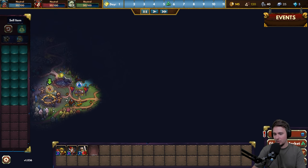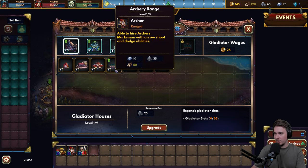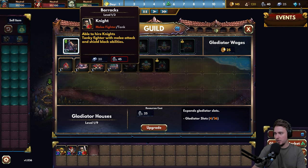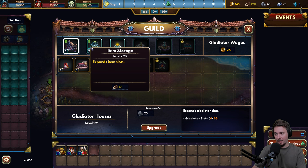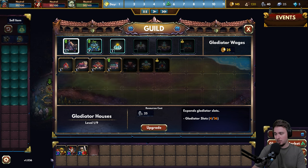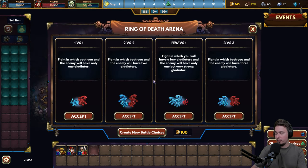Let's jump into some fighting. We still have guild to manage - the Tavern lets you hire special types of gladiators: knights, berserkers, archers. We can buy new things, expand item slots, and expand gladiator slots. We'll need more gladiators and will be building our city along the way. But for now, let's jump right into the Ring of Death.